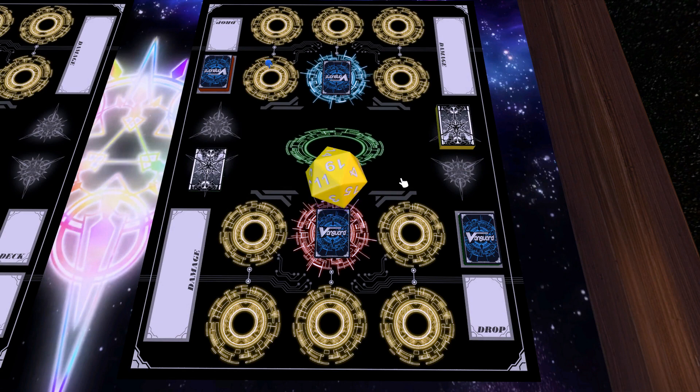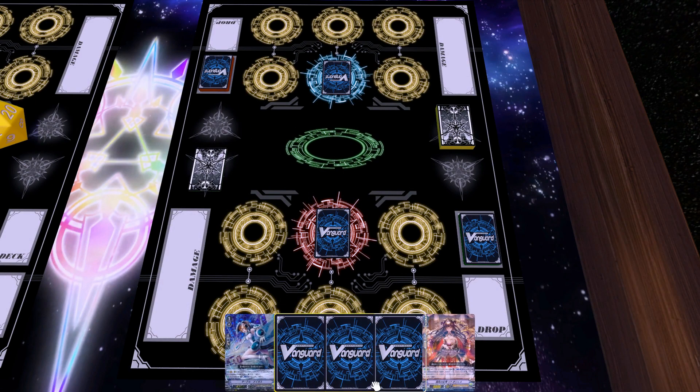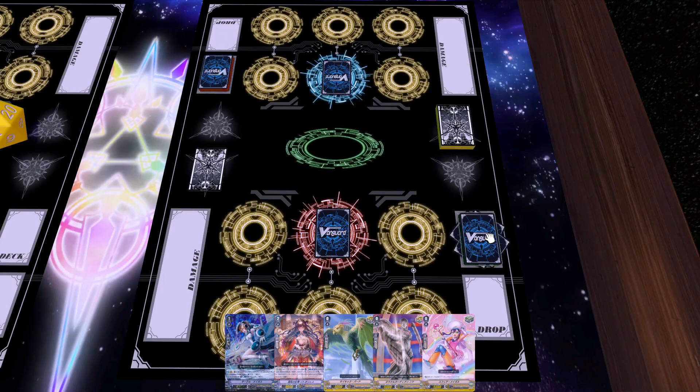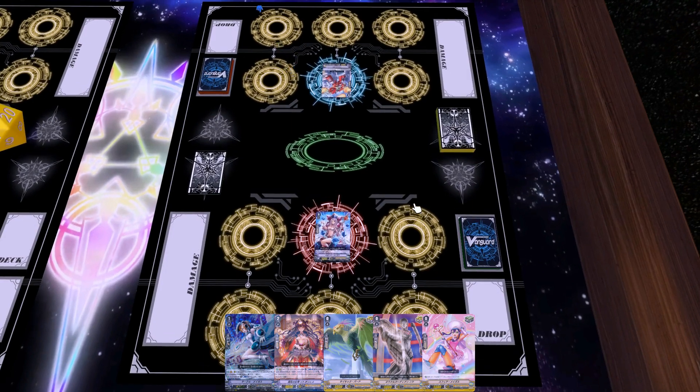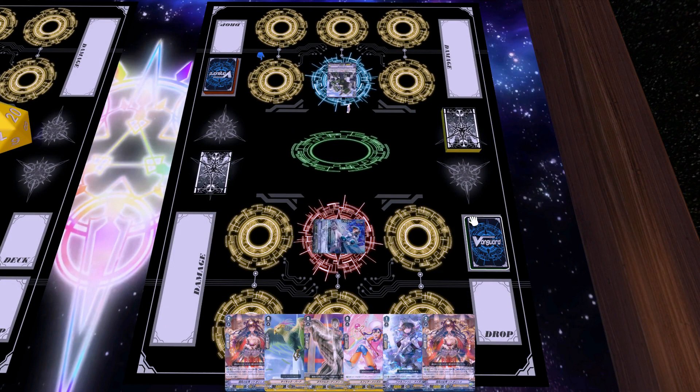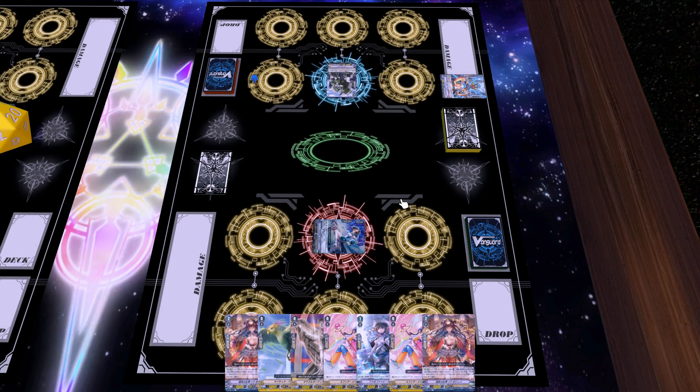Getting into this game, it's a matchup between Oracle Think Tank and Nova Grappler with Zistro from Yellow Card Vanguard. My opening hand doesn't look all that good — I'm missing a grade 3 and already start with 3 triggers in hand, which isn't looking too great, especially with the 2 crits possibly taking away from my Victorious Deer plays. He does take the first turn, and I managed to ride into the Circle Magus but still don't get a grade 3. He then goes into the Iron Killer and calls the Burst Riser, going quite aggressive.